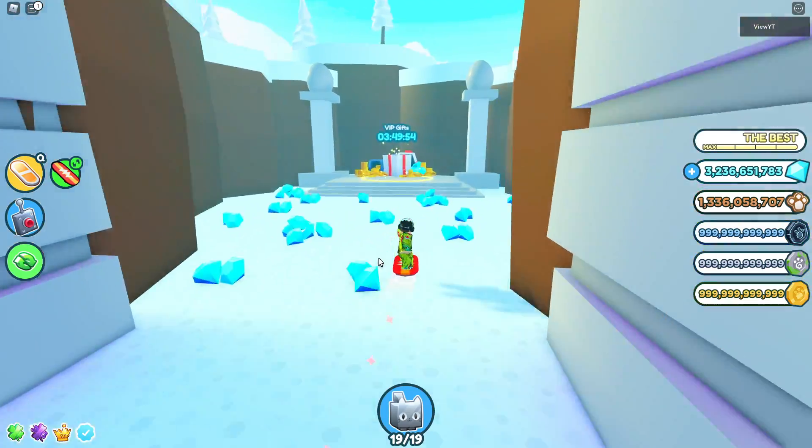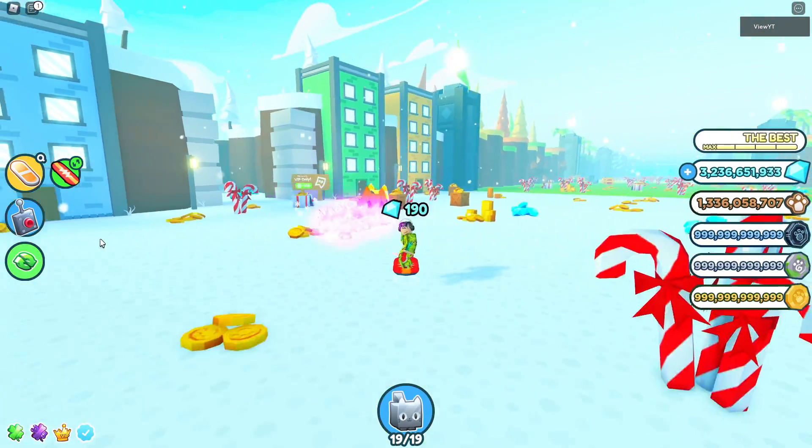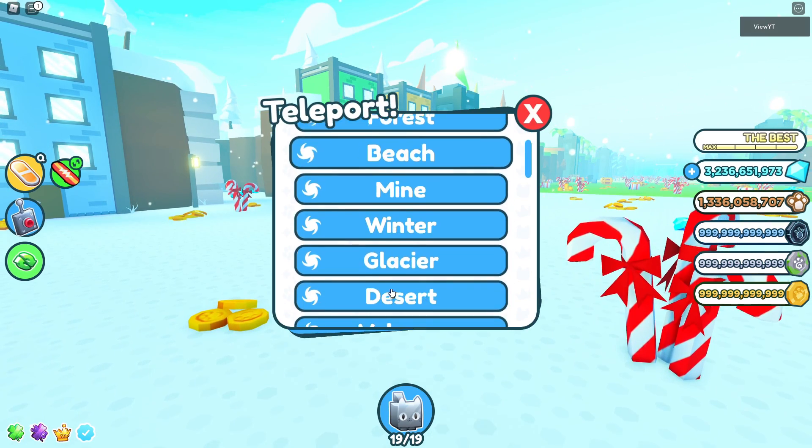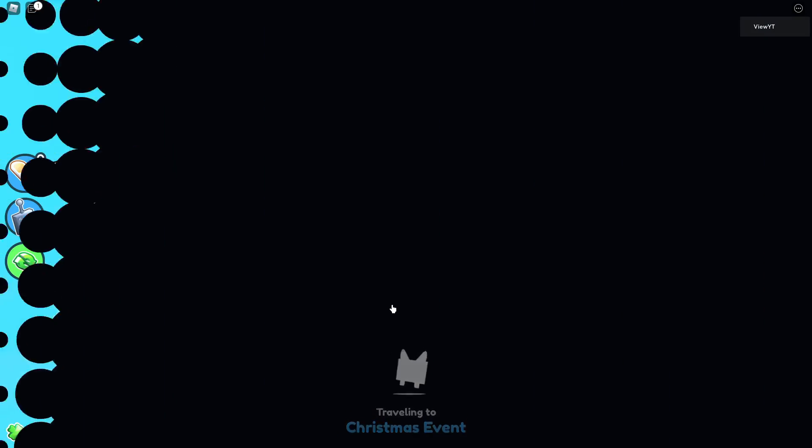First of all, make sure you claim your rewards because these boosts really do matter, especially the triple damage and triple coins. Also VIP gifts definitely help if you've got VIP. Then make sure you go to the Christmas event.